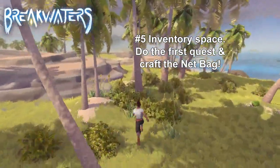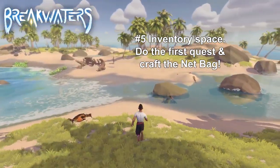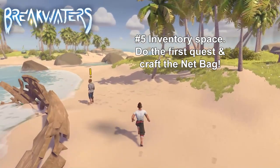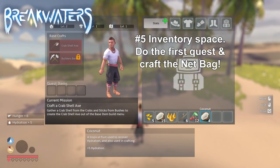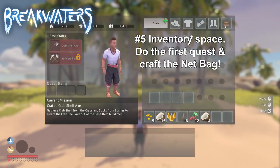Number 5 — inventory space was another big complaint from a lot of people, which mostly happened because they failed to use the builder's bench to look up the bags and storage options in the game. I have a 3 minute video explaining all the bags and storage options — I'll put a link in the cards on the top right corner of the screen. You can simply build yourself a net bag in the builder's bench and more bags and crates later on in the game. Plus, after the very first tutorial, you will also get a small pouch which will give you 4 extra slots.